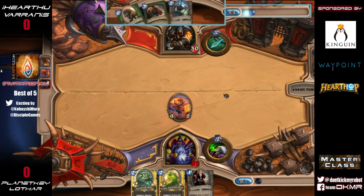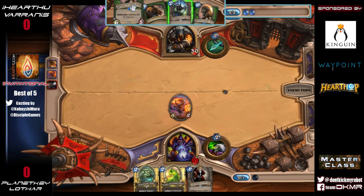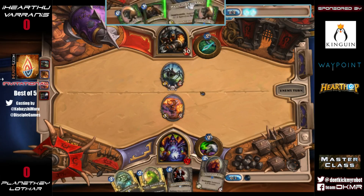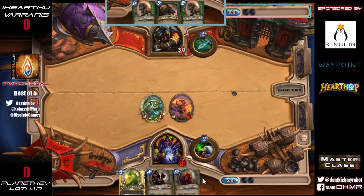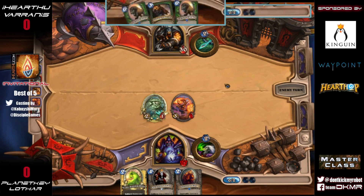These two Savannah Highmanes in Varanus's opening hand are going to weigh very heavily on him for the next four turns. Putting out this Haunted Creeper feels like a really strong move because usually it can take out a 3/2 and keep one Spectral Spider alive. But with that Owl in Lothar's opening hand, it's a really efficient way to deal with this.